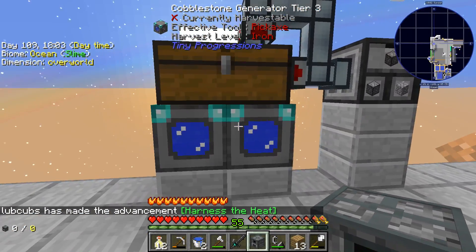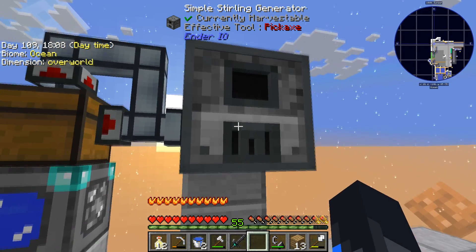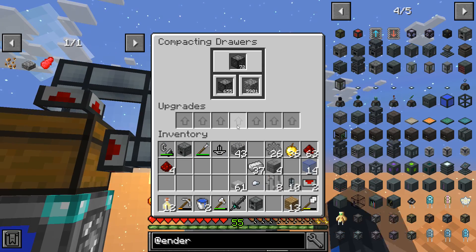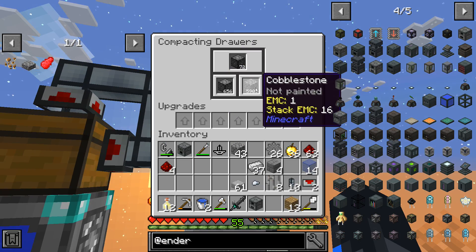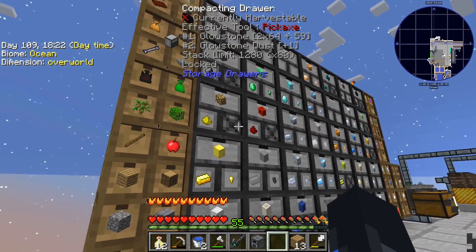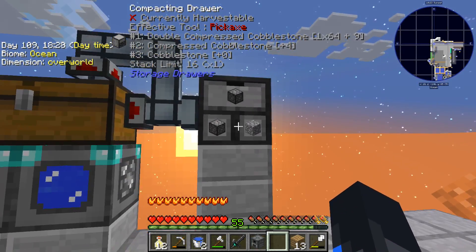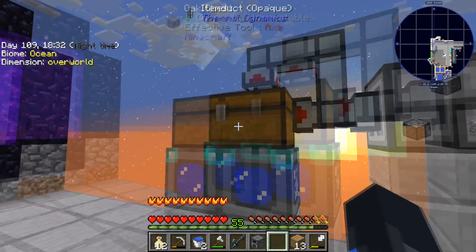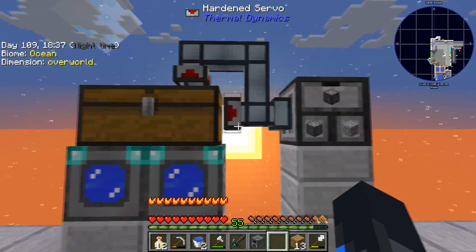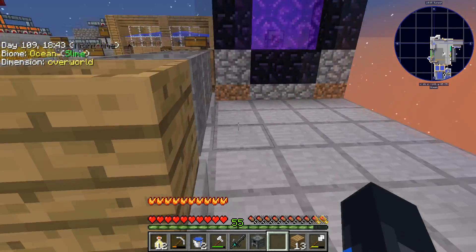The other thing I was doing — I upgraded some cobblestone generators so I have diamond tier, and they are pumping into this compressed cobblestone compacting drawer. I threw upgrades into a lot of these already. I want a lot of compressed cobblestone because I know there's a portal I need to make out of it — I'm not sure if it's just the simple ones or the really heavy ones, so I'll just let this thing compress as we go.